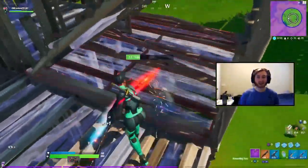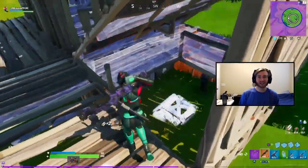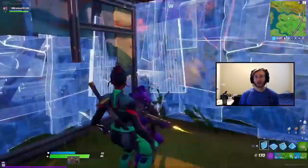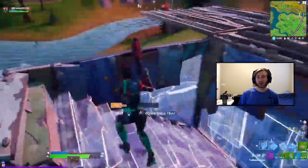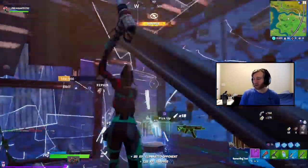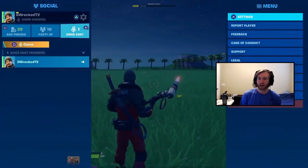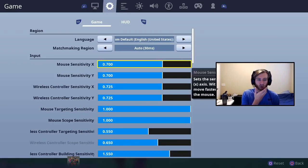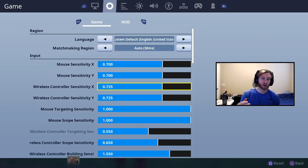That's controller binds for Fortnite Chapter 2. I'm going to start off with my sensitivity, then move on to my regular settings, and finish with my binds. A fortune cookie told me to use code 'direct' in the item shop for good luck — I don't know what that means, but I'll put it out there. To start, heading over to sensitivity settings: I use Legacy settings, with XY at 0.725.